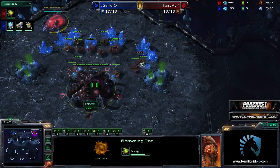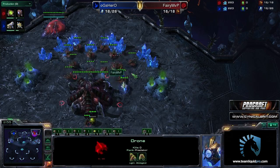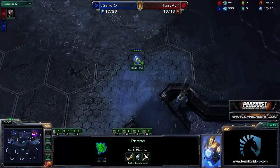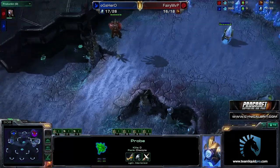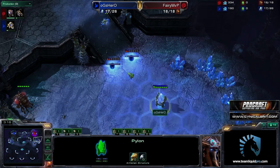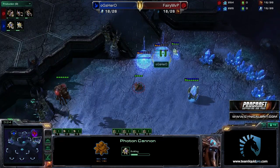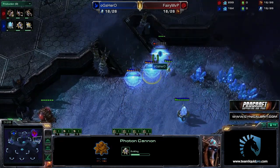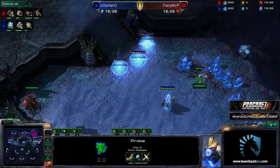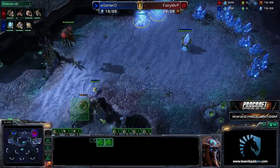At this point, MVP's Fairy — we'll just call him Fairy — would love to poke that drone, but it's not going to happen. A little heist going on right here from Hero's Probe. Hero's not really under any pressure, and Hero is just going to go for a straight-up cannon contain right here. Very nice. He has the ability to do that. Fairy does know about it now — oh, you're building cannons — and that is the complete warlock. There is no way out. This is going to suck for Fairy.